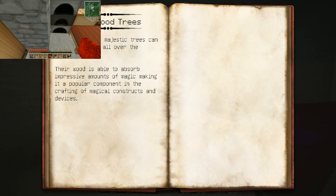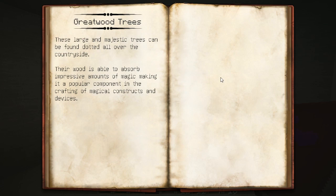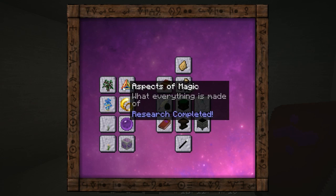I'm going to be removing you from the screen for a moment because you're blocking the book. You're just behind the book. The book is just overshadowing you. I could actually hide the book and get a smaller version of your screen behind it. Watch, it's magic. There you go. So we got the great wood trees. These large trees and majestic trees. We found it. So yeah, you can get that sort of information out of it.